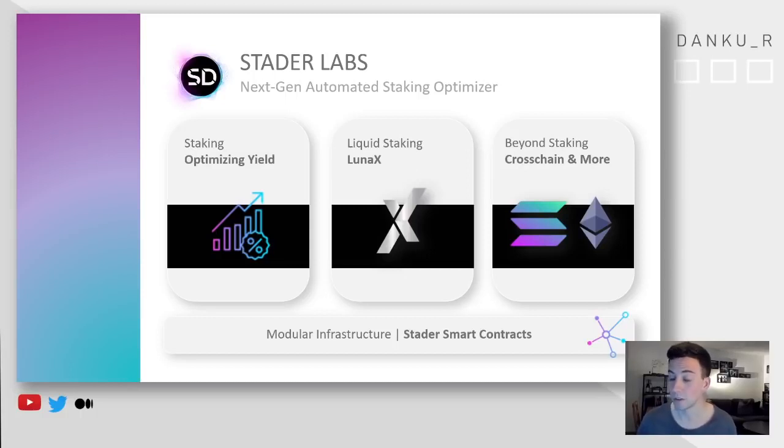They are doing due diligence on the different validators that they're working together with. They're putting them into baskets or buckets — for example, you have community validators, you have different kinds of validators. They're autocompounding all your Luna rewards into native Luna and putting it into your stake. And last but not least, one-click actions to really get all your different airdrops. Thank you for saving me a lot of time, Stata Labs, with the part of Luna I'm staking right now with you. That's why I call them a staking optimizing solution.